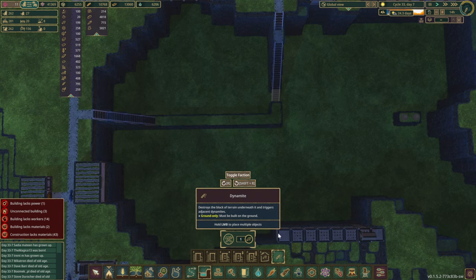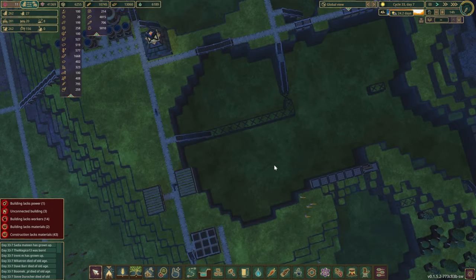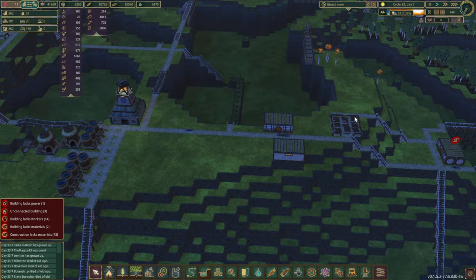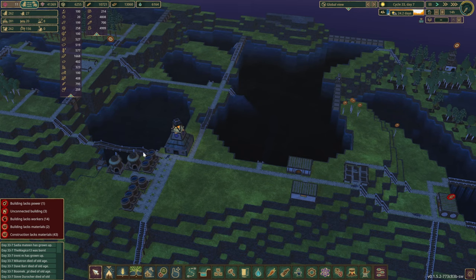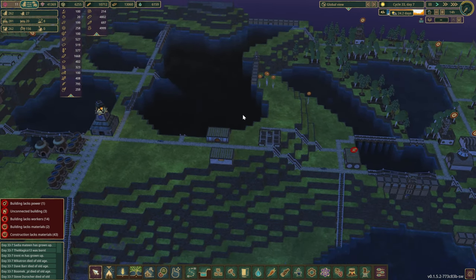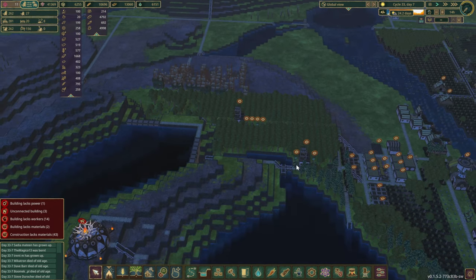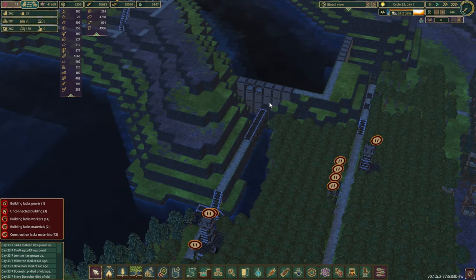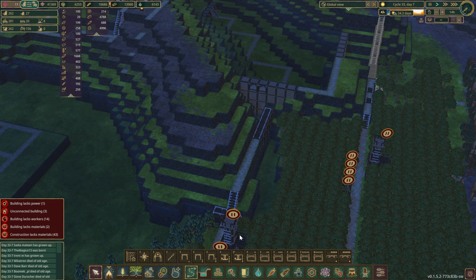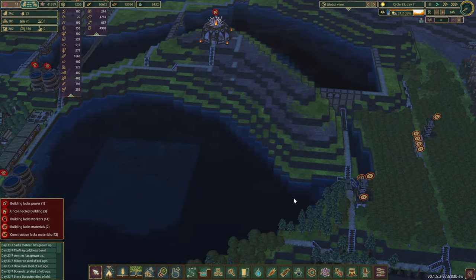We shall just keep going down a level at a time, putting in all these dynamites. Once that is done we might pause it for a while, because that's not really a huge priority. We've got plenty of water to support the colony living here, even if it's a very small one. I've forgotten to put in a floodgate — I'd like to have one here as well, just in case we need to release water into this side.